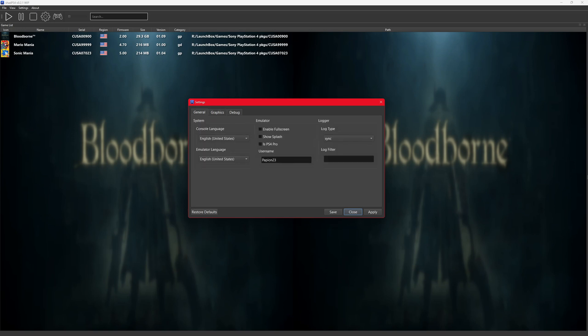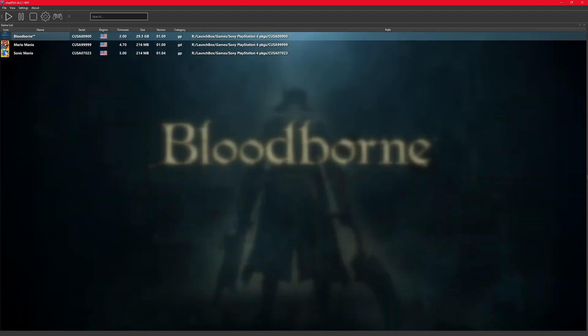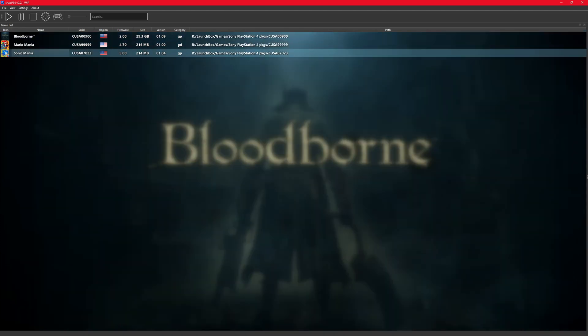You want to select Enable Fullscreen, but test that the games work first — don't do it right off the bat. This setting tells your emulator you're playing on a PS4 Pro, which has better memory, but for now I'm just gonna leave that as-is. I'll go ahead and click Apply, Save, and then start Sonic Mania first to make sure it begins working.